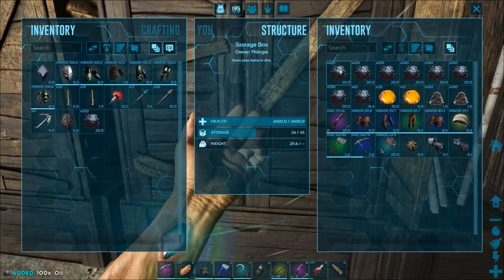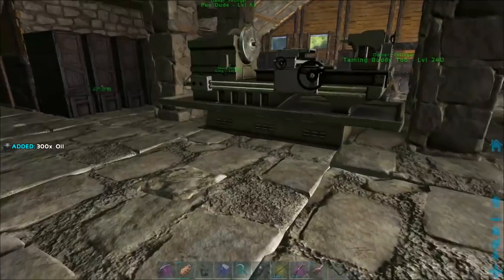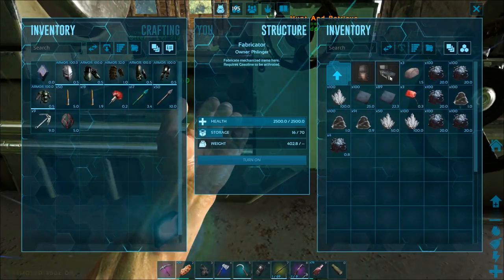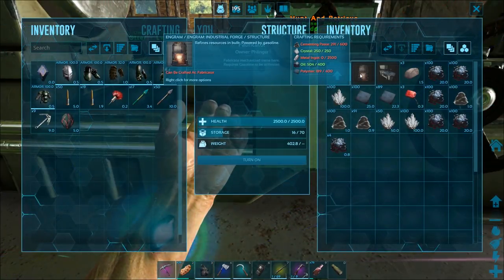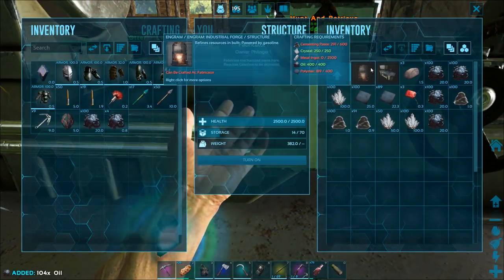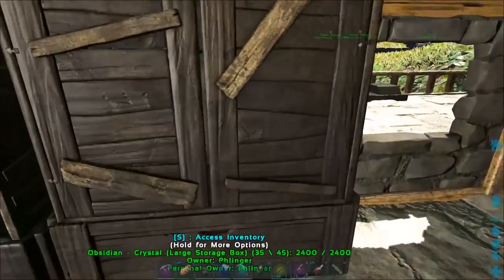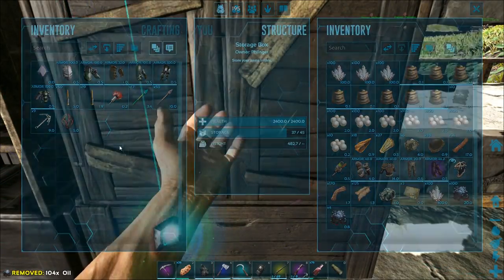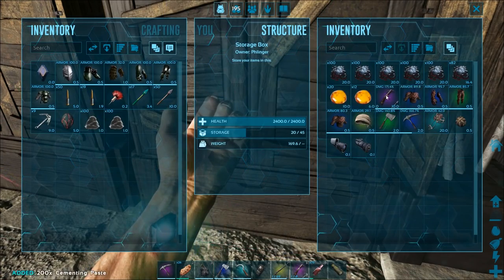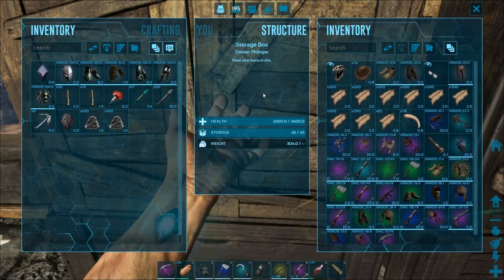Oh, there's oil. We've got 10 element — let's put that in there. Under structures, crafting — there we go, we've got the oil. Oh, we've got too much oil. We've got some cemented paste too. My organization is all over the place lately.